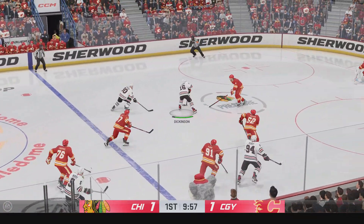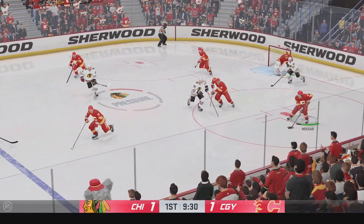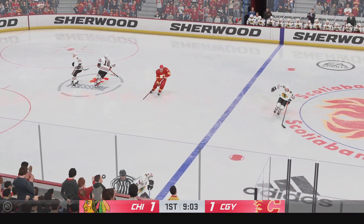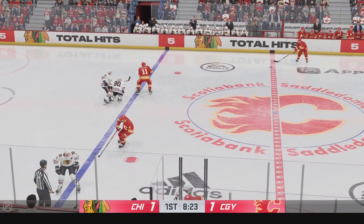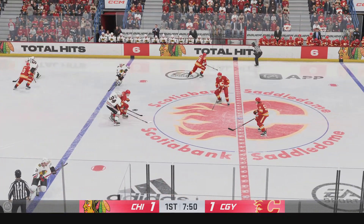Puck moved over to Perry. Shot! Great save by Markstrom. Slides the pass over to Pospisil. There's a collision with some authority. Slides into Pospisil. Calgary's got it into the offensive zone, and the puck clears the zone. They'll be forced to leave as well.